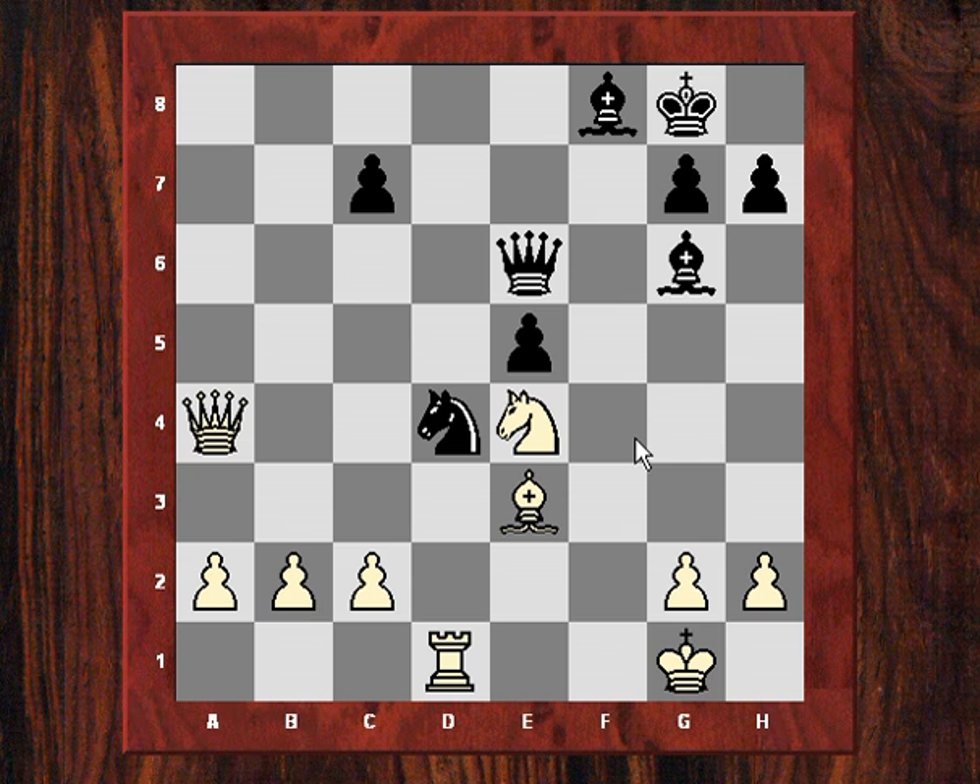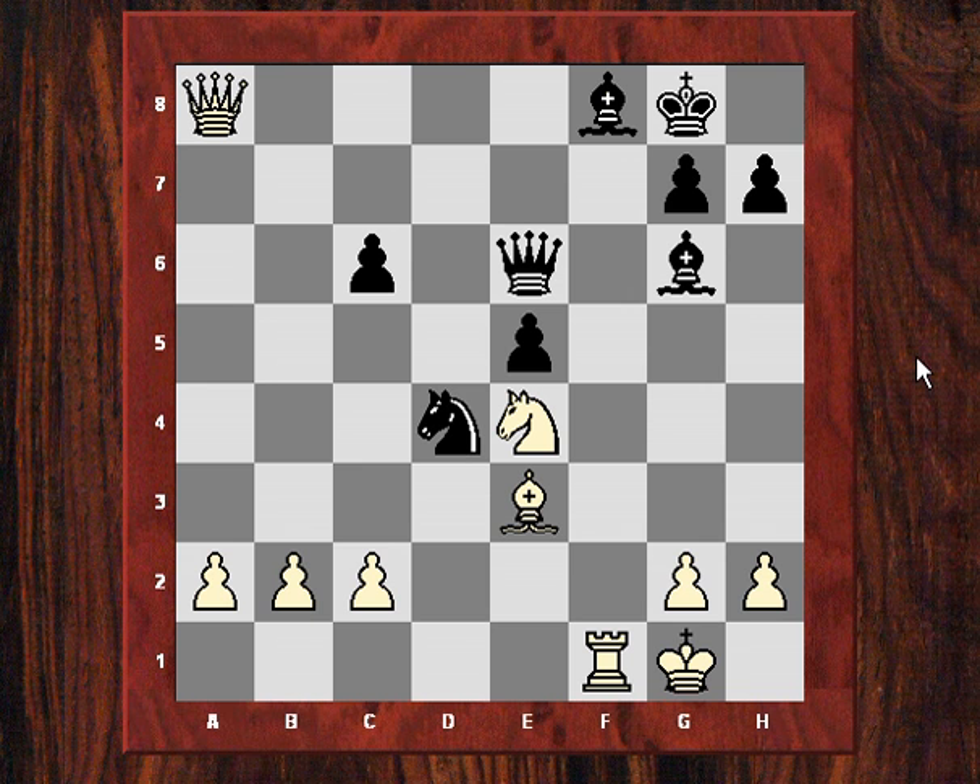I had a bit of a scare here — I thought I may have messed up, because there's this threat of skewering. If I move Nf2, Bxc2. So I have to find something more aggressive, which I believe I did find. I played Qa8, which is Ribka's second choice. The idea is now Rf1, using this pin on the bishop on f8. He plays c6, and after Rf1 I've got a very good position again. At move 22, he resigned.